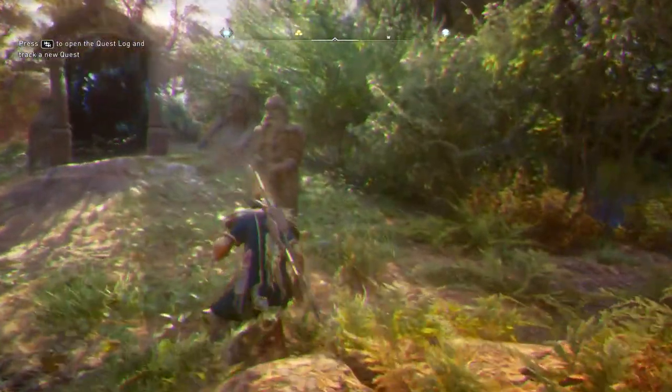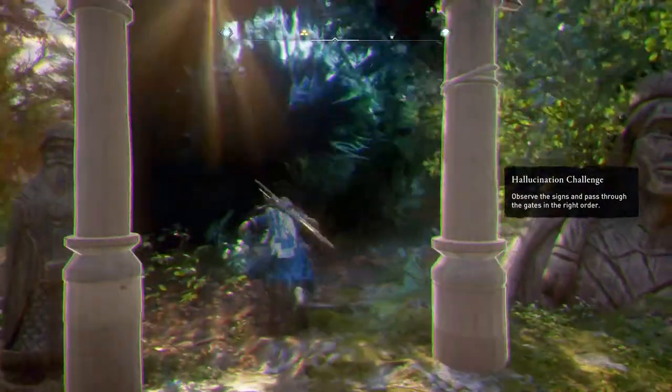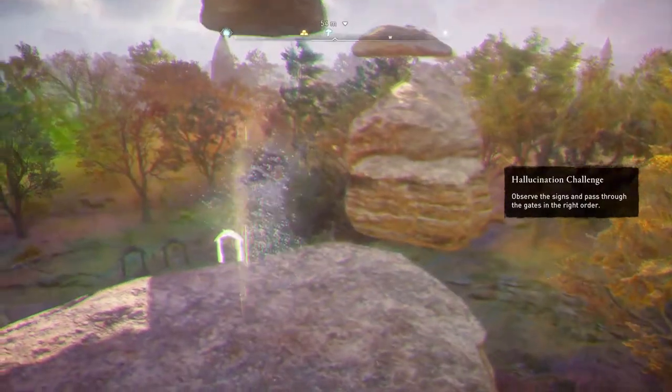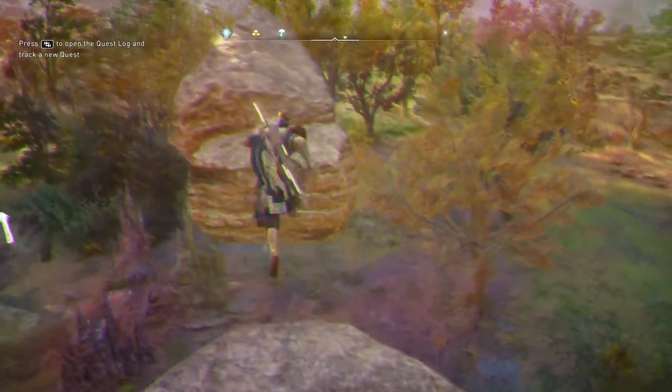So the first one you're going to do is follow the one with the statue. Go into the statue room — this will take you up into the sky to do some floating rock parkour, which completely makes sense because don't eat random mushrooms, guys.